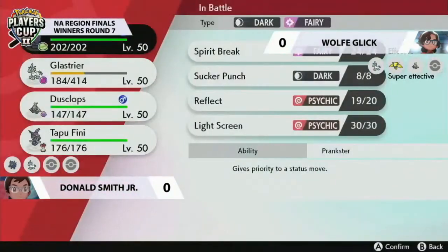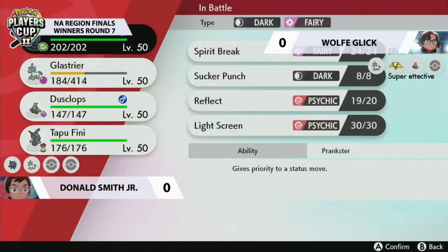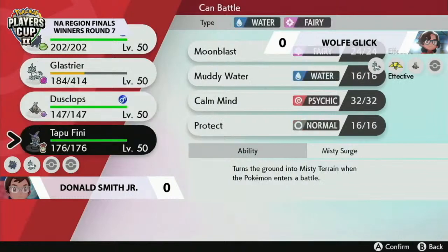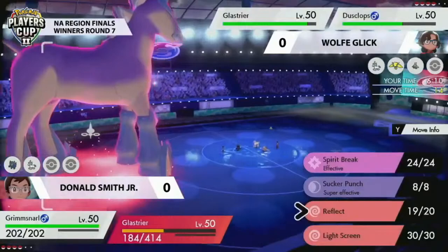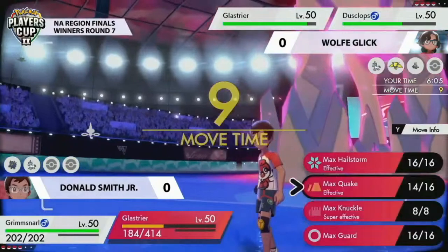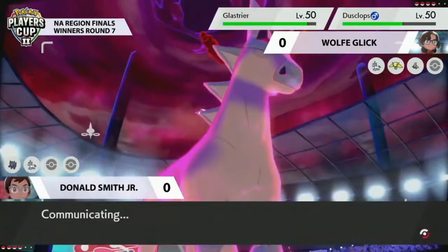Donald is going to have to start maximizing his turns with Glastrier — he decided to Dynamax at turn one, so he needs to get a return on it. Wolf's Glastrier is likely to switch out, given the Close Combat drops. It was a really nice play getting big damage into the Dynamax Glastrier, but those defense drops are going to make it very vulnerable going into the next turn — potentially in knockout range. If you're Wolf, you want to get it off the field, reset those drops, and reposition. It's about whether Donald can read that and take advantage.